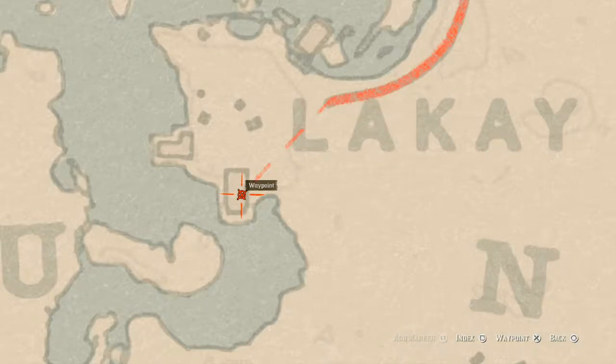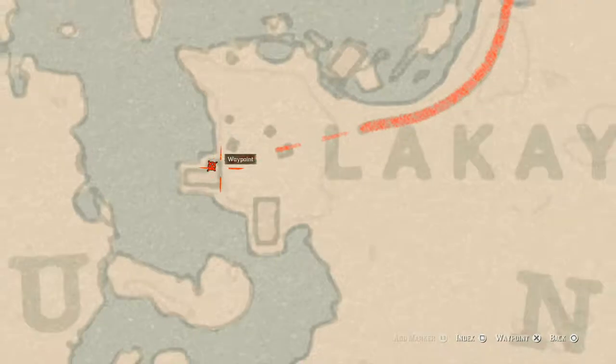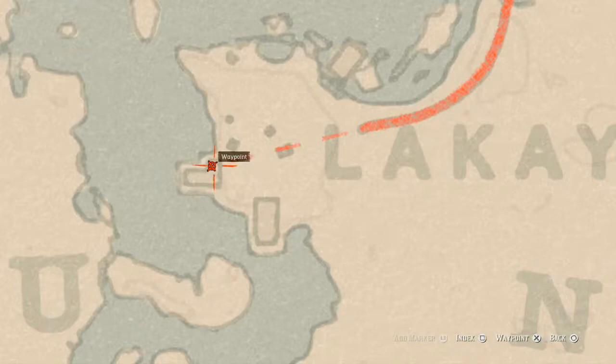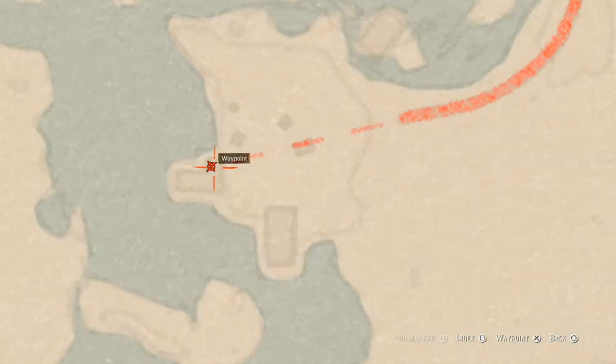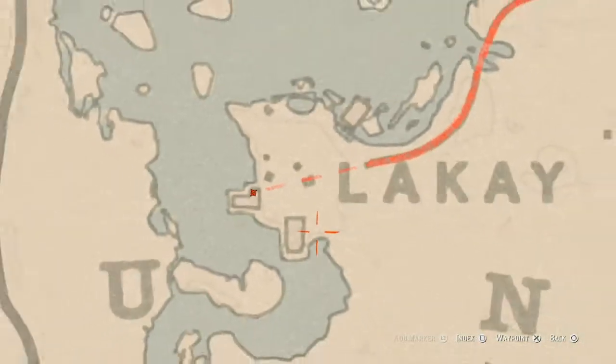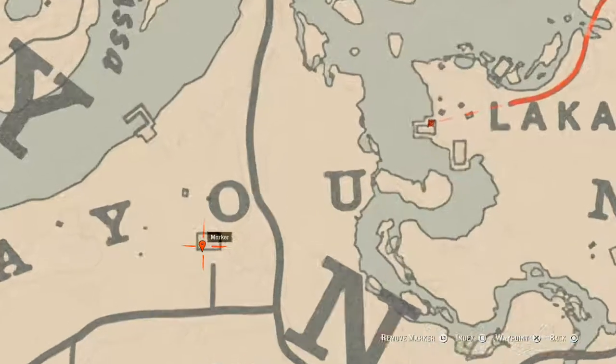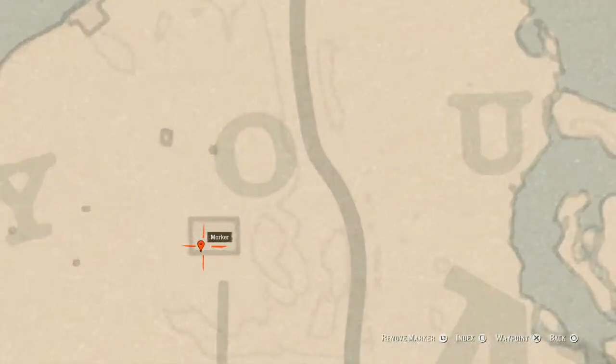The next location is right about here. Inside the house there's a nine of pentacles tarot card inside the building on the shelf in this little storeroom. It will be to your left as you enter the building.